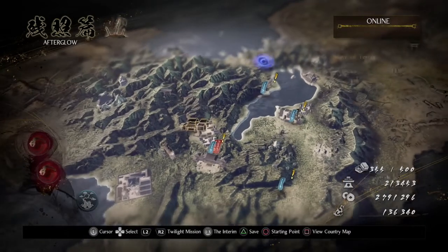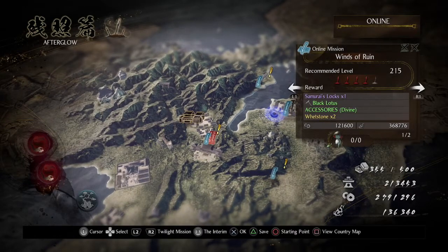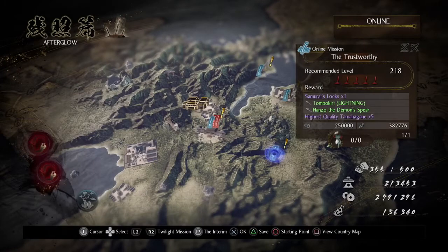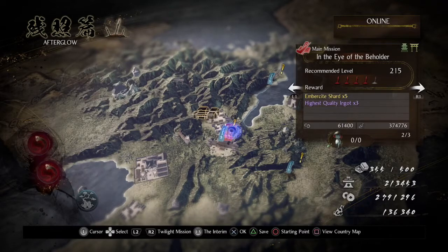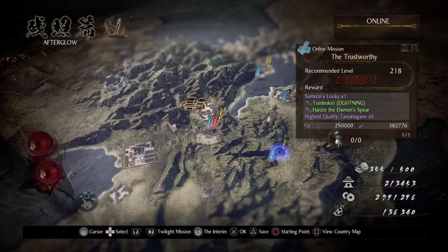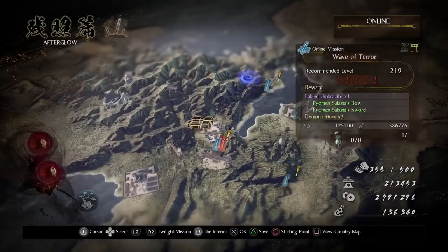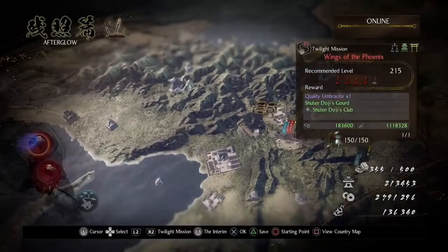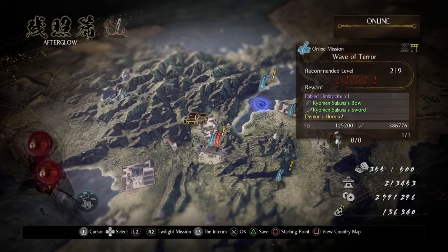Let's see what we got here: Wave of Terror, level 219; Winds of Ruin, level 215; The Trustworthy, level 218; and Calamity's Pulse, level 220. That's even higher than the final boss level — actually, three of these missions are higher than the final boss level. Alright, so let me stop here, and then the next part we can do these four missions. Hopefully I'll be able to do all four. But I think they included Twilight missions too, so who knows? Maybe this last part of the let's play could have three or four more episodes.